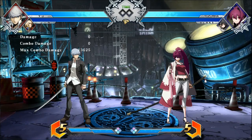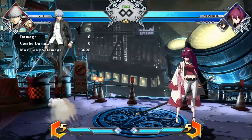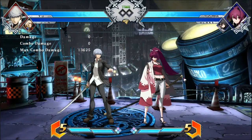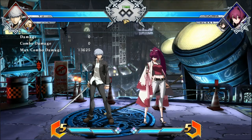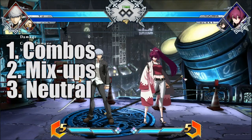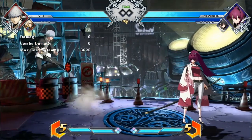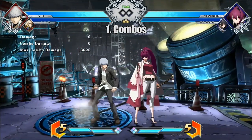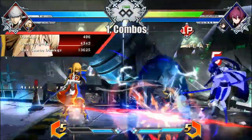Now that we went over the details of active switching and how it works, let's go over the different scenarios where you're going to be using it. There are three big major ways you're going to be using active switching: the most common one is combos, then mix-ups, and then neutral. It all depends on your characters that you're going to be pairing up. Let me give you a very brief, simple example of active switching with this team.